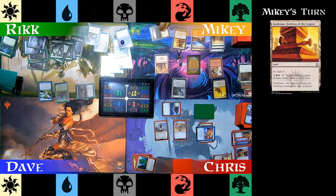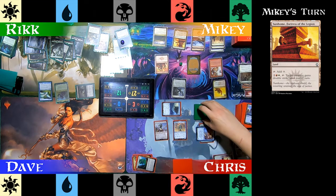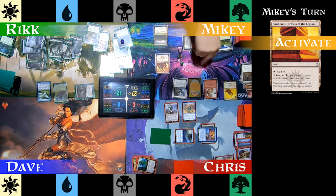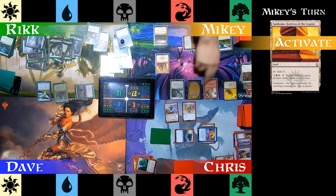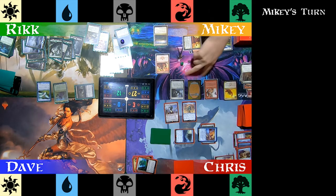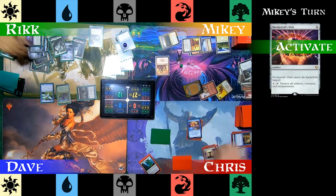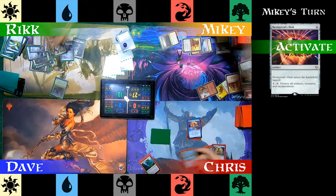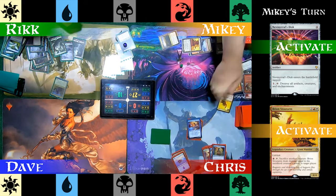Mikey plays Sunhome, Fortress of the Legion — this land can give one of his creatures Double Strike until end of turn. Because his creatures have Menace, he swings all three at Chris, giving Double Strike to one that gets through. That deals 3 damage and Chris is out of the game. At the end of Mikey's turn, Rick activates the disc, blowing up the board and starting things over. Mikey responds by flinging his last creature at Rick with Breon.